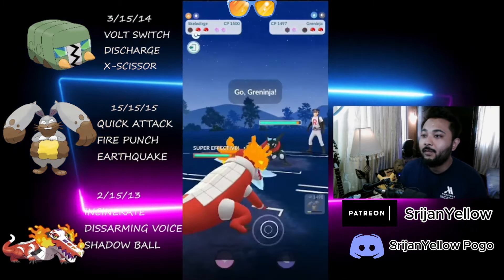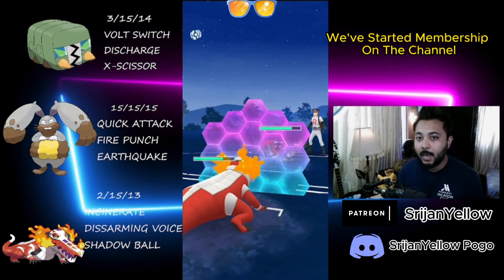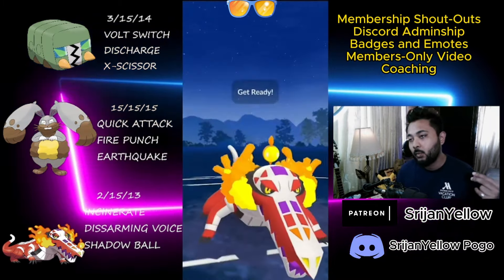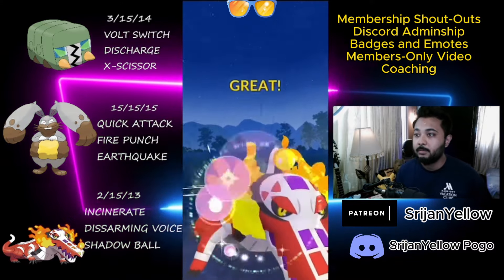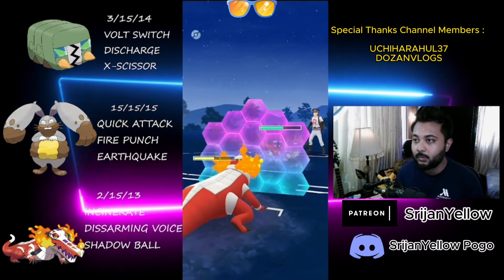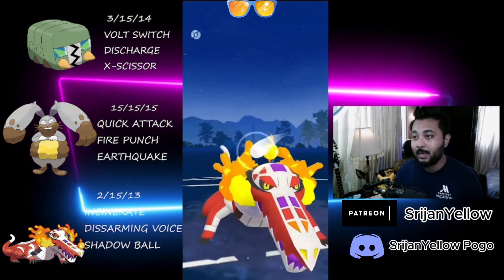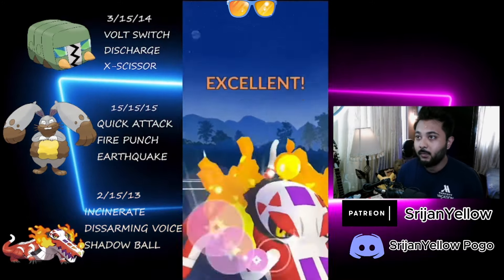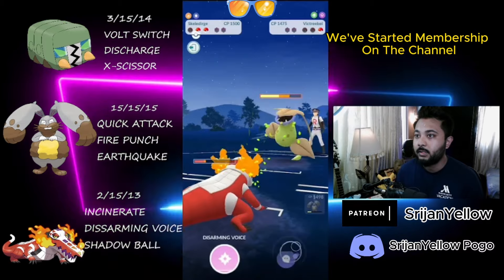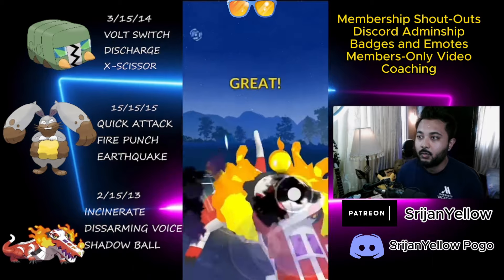They come in with their Victreebel. I throw Fire Punch, grab the shield, and come in with Skellidurge. They had a Greninja at the back — this is bad for us, but actually good because 2-to-1 shields with Disarming Voice, we can take this matchup. I throw the first Disarming Voice which takes the shield, and I shield whatever comes back — 2-to-1 shield advantage. Even though it's a Water and Dark type, we've got Disarming Voice — that's the advantage of having coverage moves. We reach Shadow Ball and take the victory.